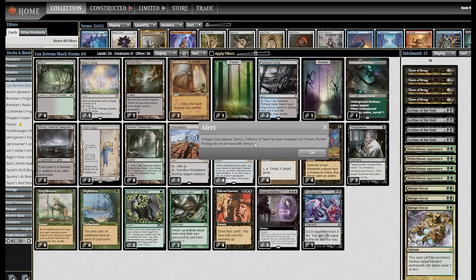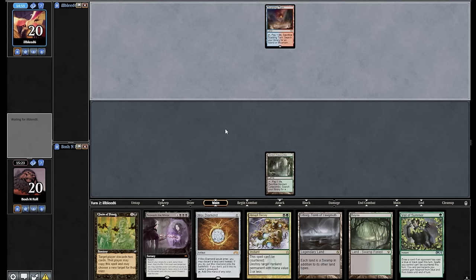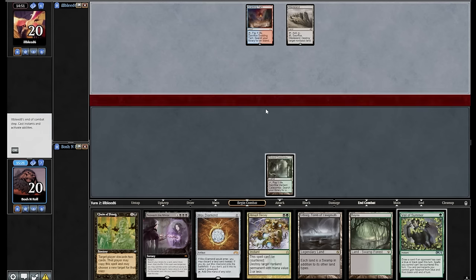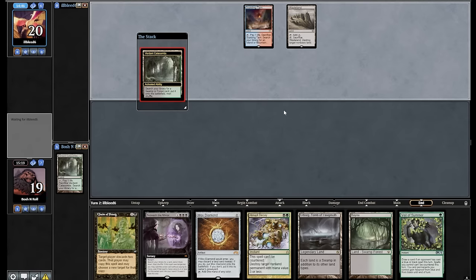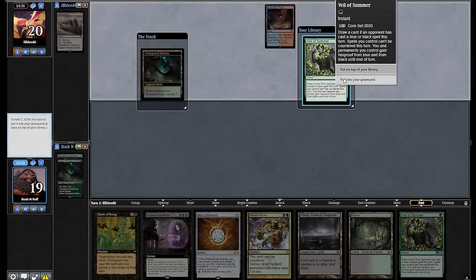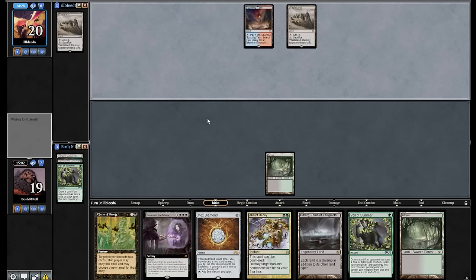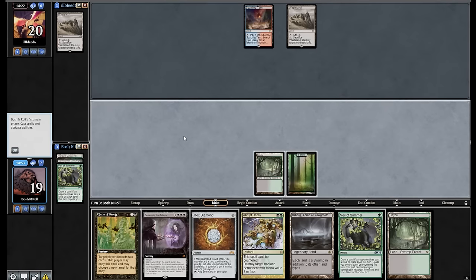I just got a pop-up that Tamiyo Collector of Tales has been replaced with Kin and Bond or Pottery due to an issue with Tamiyo in the Vintage Cube — that doesn't affect me right now, thanks for letting me know though. Knowing this deck plays Prismatic Ending and could play Wrath of the Skies, but also knowing they play Daze and Stubborn Denial — interesting push-pull on when to play this Mox Diamond. A Hoist-land. I'm fine getting Wastelanded if they want to attack. We also saw Stifle pitched off a Force of Will — that would have been really bad. I'm just going to fetch this; if they want to Wasteland knowing Urza's Saga and Life of the Loam are in my deck, go nuts. Yeah, they didn't even wait for the Surveil — just like, yeah, I want that.